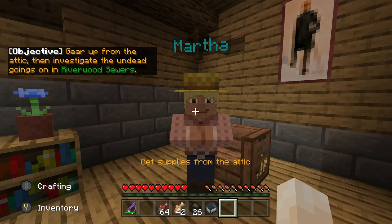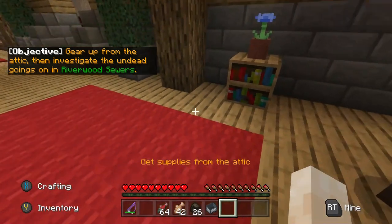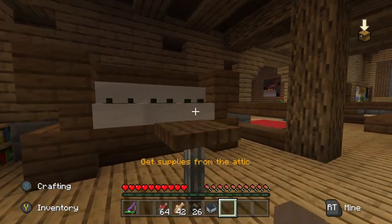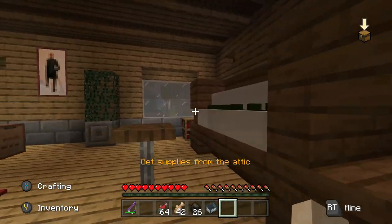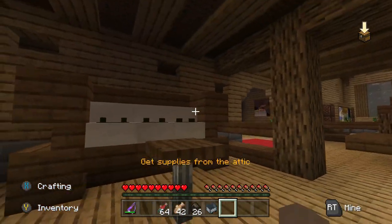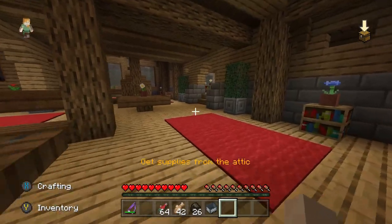My dog Alfie chased them off into Riverwood Sewers but I know they will be back. My late husband John left supplies in the attic — help yourselves. If you wouldn't mind venturing to the Riverwood Sewers. The code to the sewers is 5-2-6-7. Get the supplies in the attic — do I get to take the dog with me? What is that — an oven or a piano? I think that's supposed to be a piano.